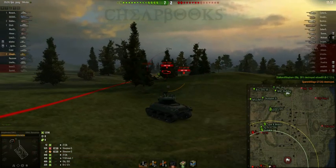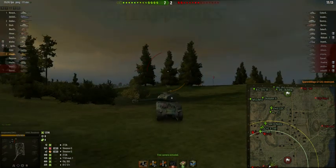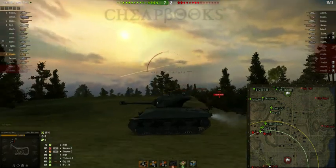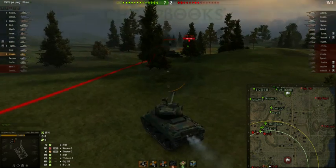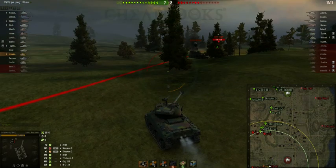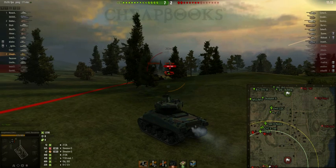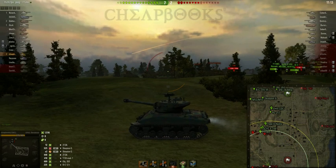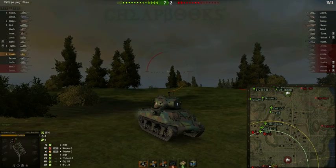I've been spotted, so now the Scorpion is defending his team. I'm in a low position which means I've got hills around me. You don't want to go over the hills — you want to go around them. I'm going to sit here in the low position, and when I want to shoot I'll move forward and then reverse while I'm reloading. Because the Scorpion knows where I am, you want to point your gun towards the Scorpion so that you have your stronger armor facing him.